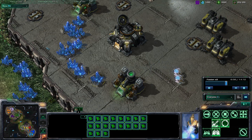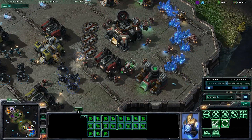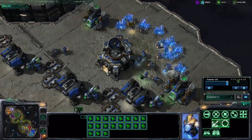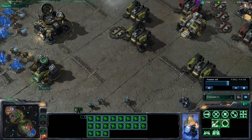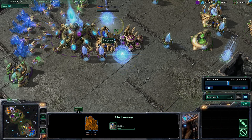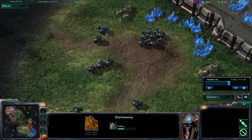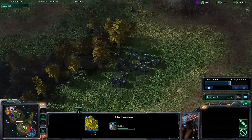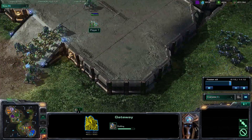Back in my base, the Cybernetics Core is going up and I'm fully saturated on minerals and gas — 26 probes total. Yellow is hurting bad, and Red Terran doesn't have many units either. The only reason Red and Yellow are still in this game is because Blue and Light Blue have been assisting them. Robotics Bay going down, second gateway going down, and here comes an attack from the Blue Terrans, which I believe will be cut short very quickly.